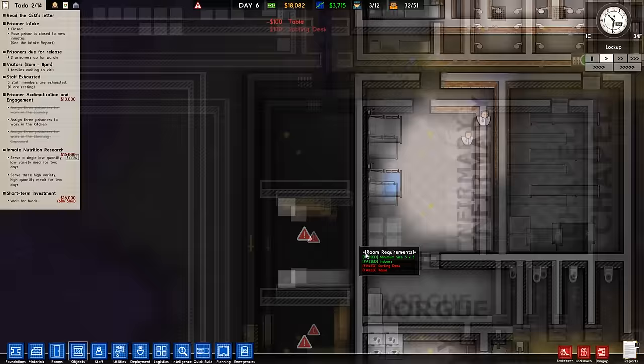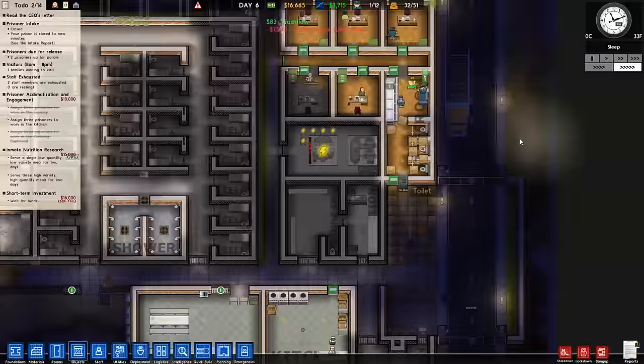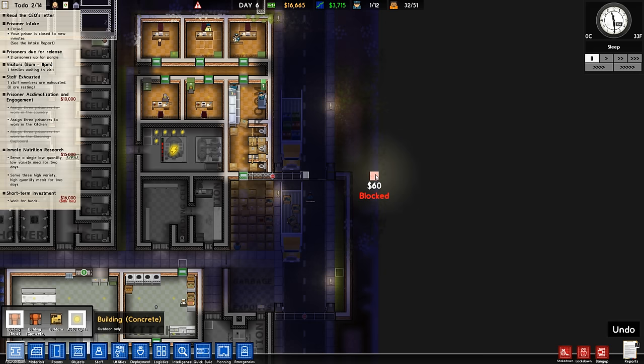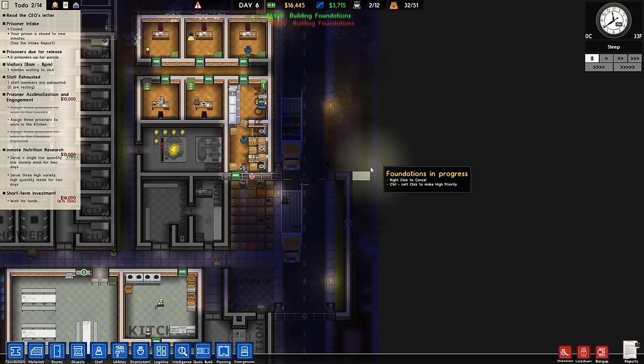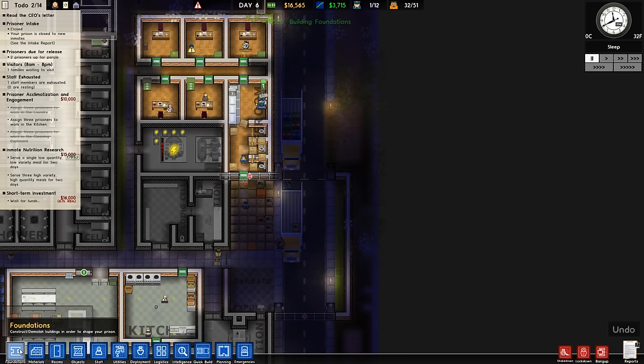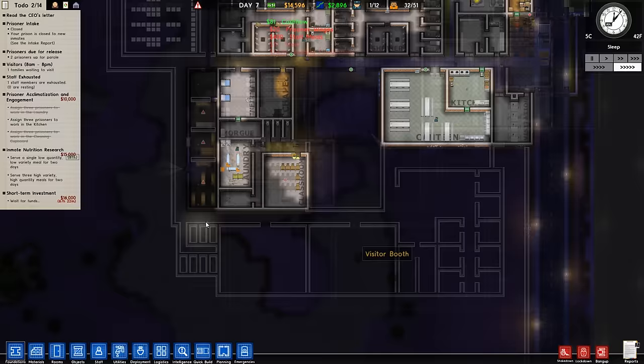Oh my gosh, look at all the deliveries! Yeah, it's very deliberative. Look how much stuff is in the way. We desperately need a storage area, I think. Look at all this stuff arriving — we got nowhere to put it. This is no longer working for me. Let's see if we can get some foundations placed over here. Even if it's a small one — this is just a sucky location. I think we got rid of the sidewalk. Alright, never mind. Screw it, let's just commit to it. Even if it's a tiny storage area, anything to give them more space to work with will be better than what we've got.